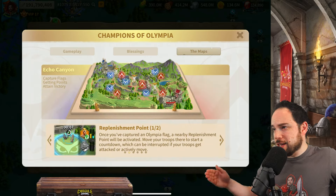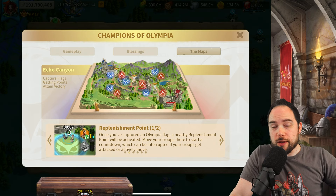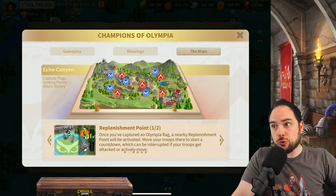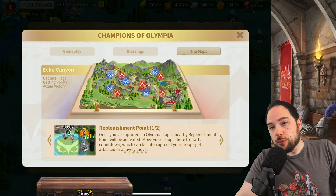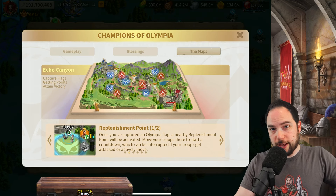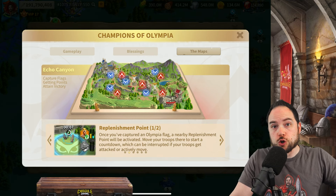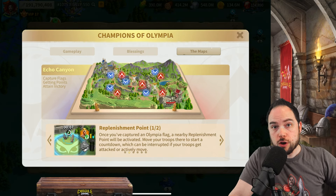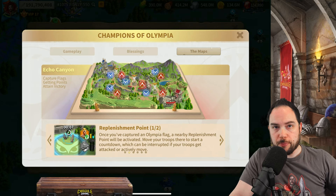When you're on the map, you can heal at these replenishment points. Simply standing on a replenishment point for the requisite 20 seconds will heal your march. If you lose your flag in the middle of that happening, you lose the ability to heal, which is pretty sucky. One thing that most people don't realize about being at these points is that you can also resurrect one of your dead marches as well.